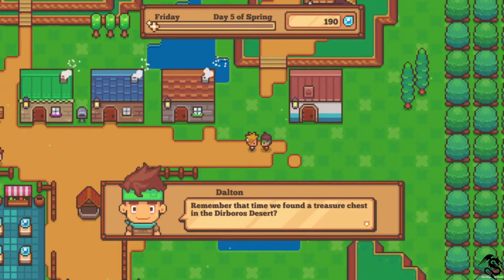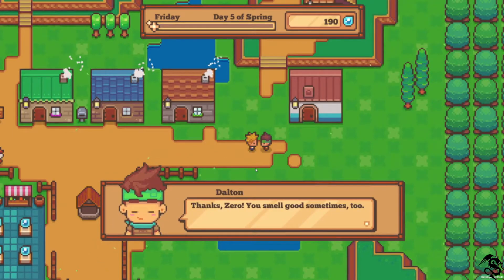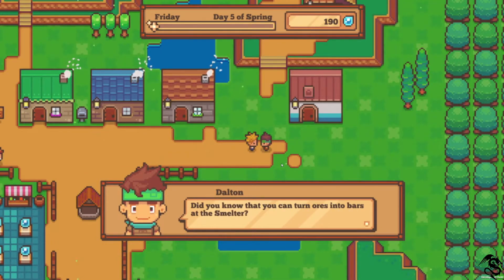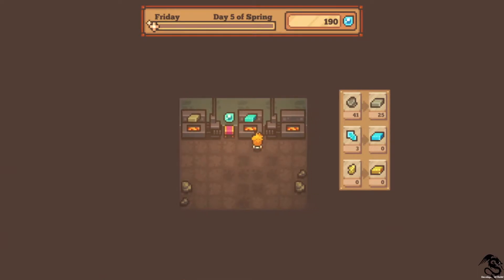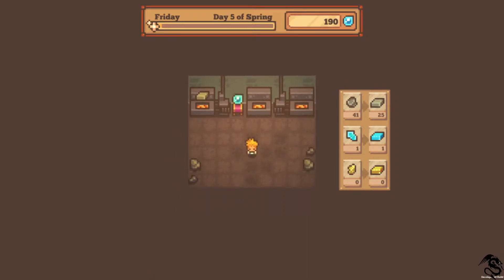Remember the time we found the treasure chest in the Deboros desert? The whole airship was buried under the sand. Then we got attacked by that dune worm - all thanks to me. We should have a grand adventure together. Did you know that you can turn ores into bars at the smelter? What can we craft into planks at the long tail too? Fancy brick - wait, I can only get one. It uses the magic side.